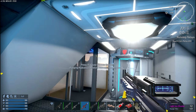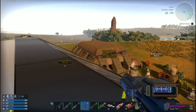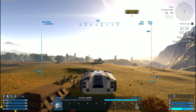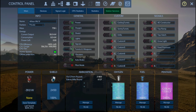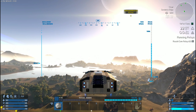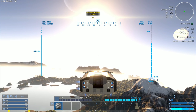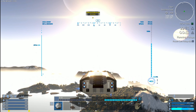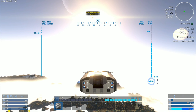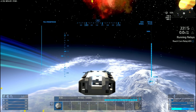Hello everyone, welcome back to Empyrion Galactic Survival Reforged Eden version 1.9. In the last episode we ran a couple of POIs and got the goodies from them — nothing really spectacular for the burial chamber. Today we're going to a new galaxy like Delta or something to find an abandoned mine or abandoned factory. We have plenty of resources on the ship to make ammunition.